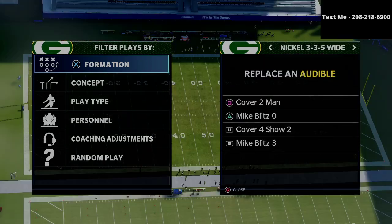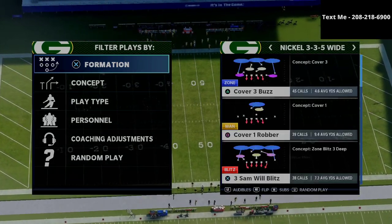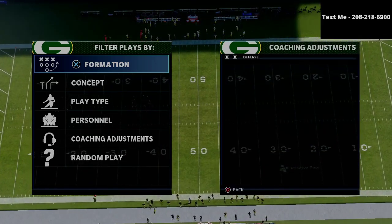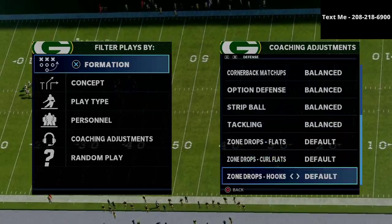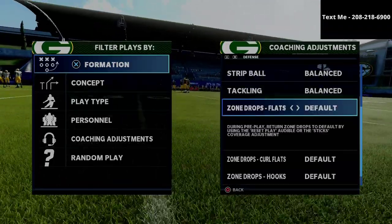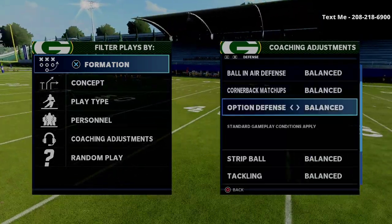We're gonna be going over the Nickel 335 Wide today and the play we're gonna be going over is Mike Blitz 3. This is my favorite way to defend U-Trips and I actually don't prefer using zone drops whenever I defend this formation, primarily because I think that match defense is really the best way to play this.